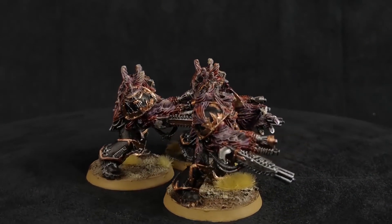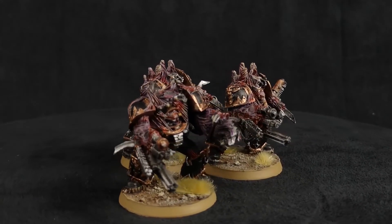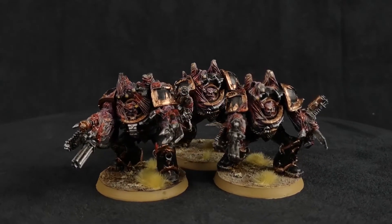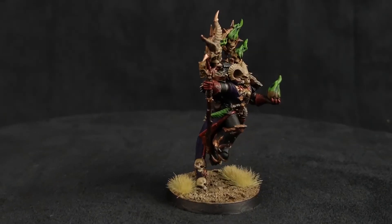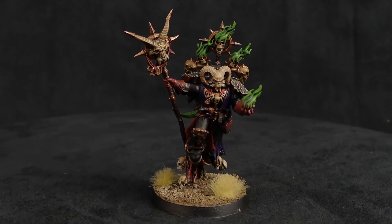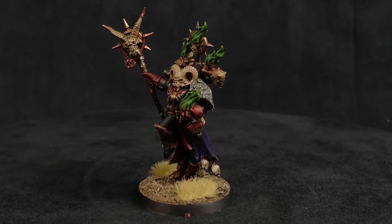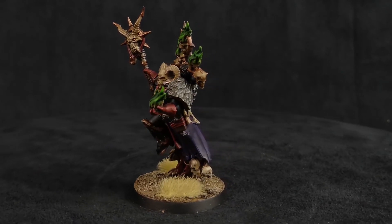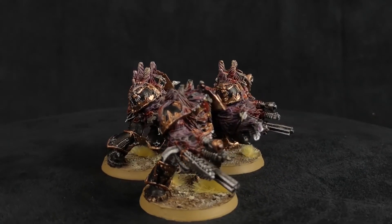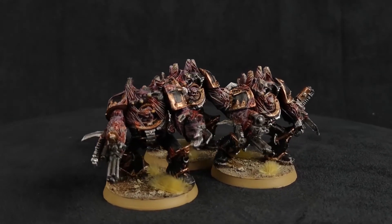We also have Obliterators. These are the older models — not as big as the new ones from Shadow Spear — but I had them painted for this video. Obliterators are fantastic because they can hide in Deep Strike and hit hard when they show up. The Master of Possession can move around the map, screened by Cultists or Possessed or inside a vehicle, and when the Oblits come down you drop them right on him to give them his buffs. He doesn't buff their shooting, but he definitely buffs their survivability, letting them shoot for multiple turns and do even more damage.